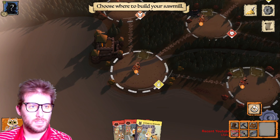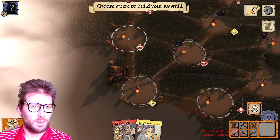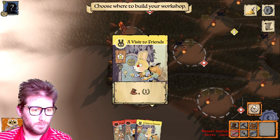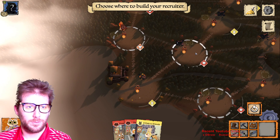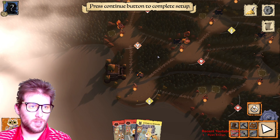We'll stick our sawmill right here, and we'll put a workshop right here so we can craft this card. Then we'll build a recruiter a little further out so we can get the troops mobilized.